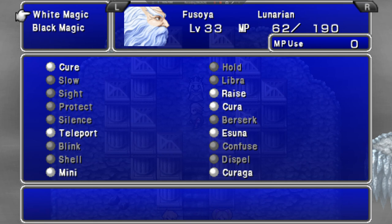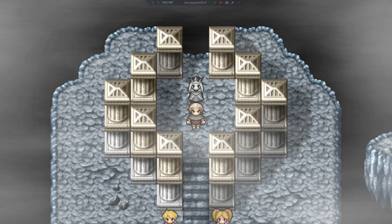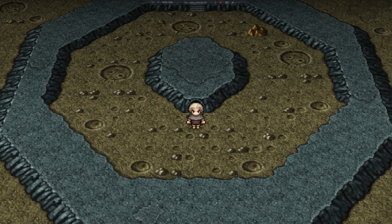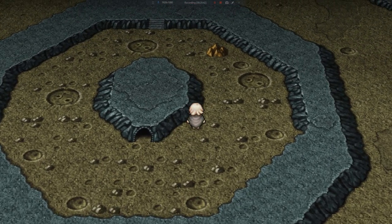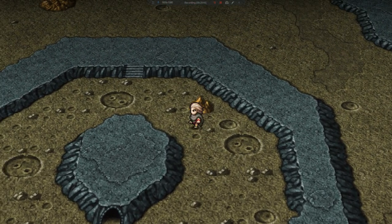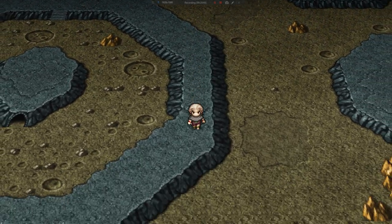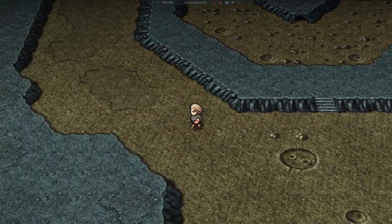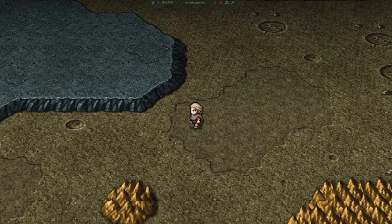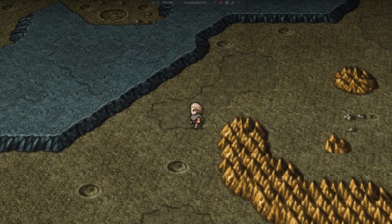Okay, so we're done here. We're going to go ahead and teleport out. We should be level 35 — we're not, but we will be. I'm going to go ahead and head back to the Hummingway Abode. That's four purple Bovaros.